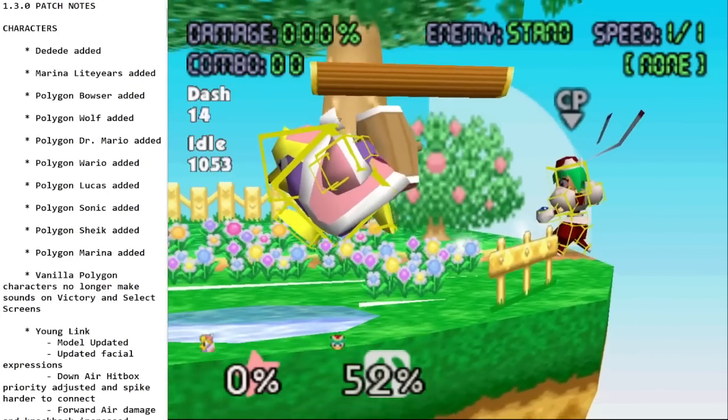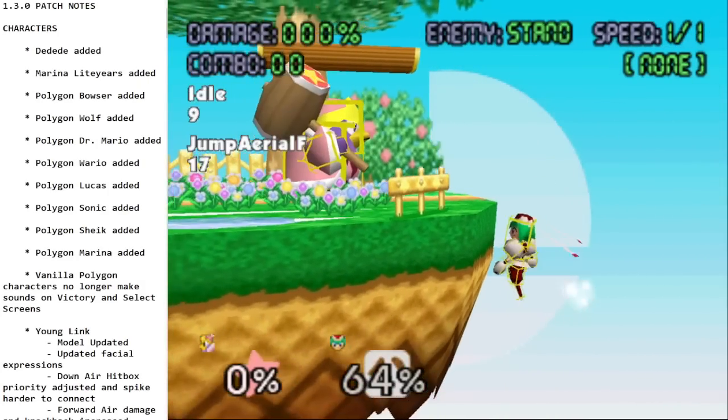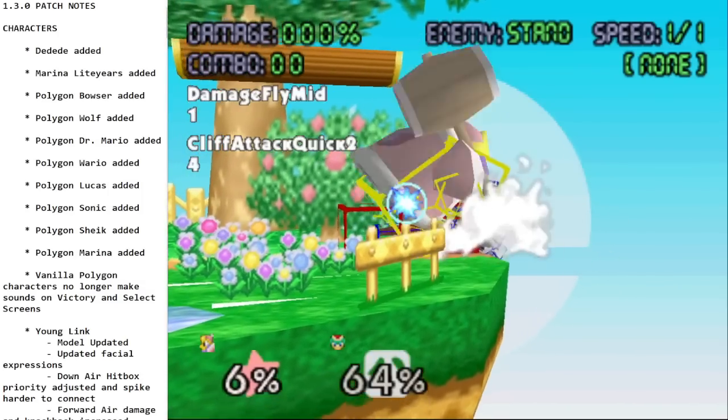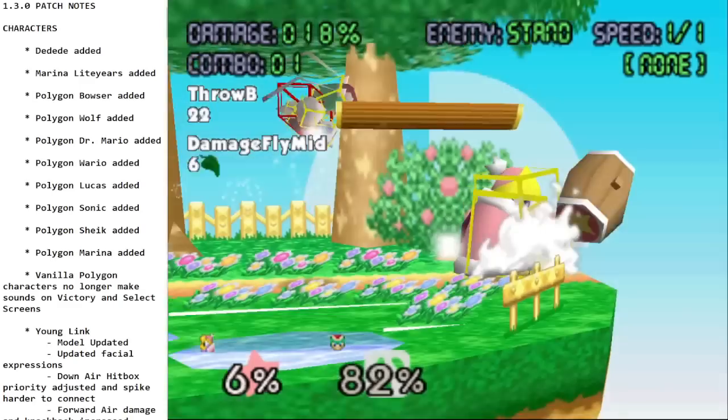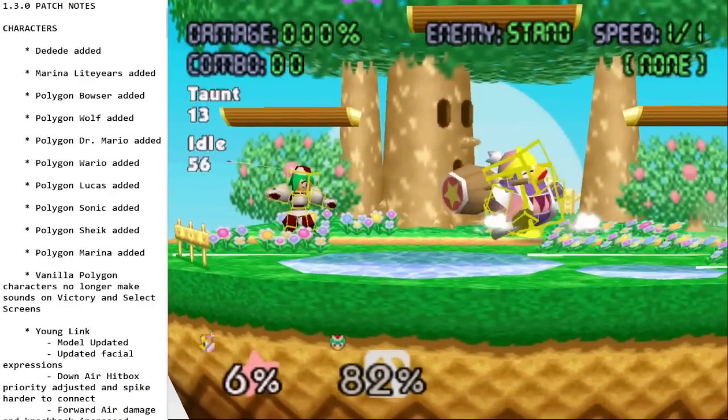His throws aren't anything special — just a regular forward throw and a back throw with the hammer. And that's Dedede.